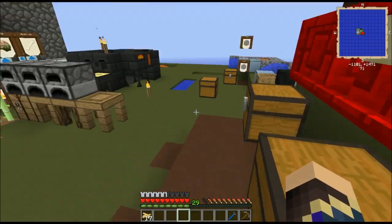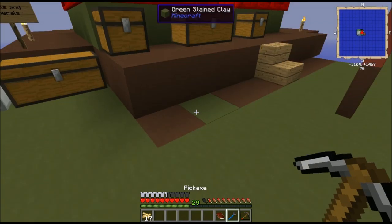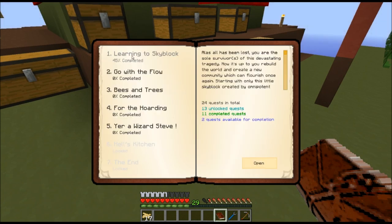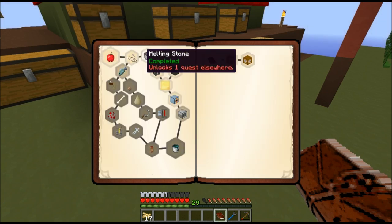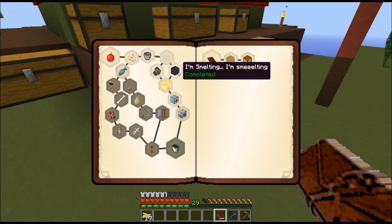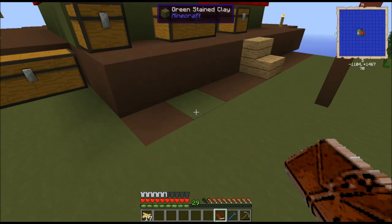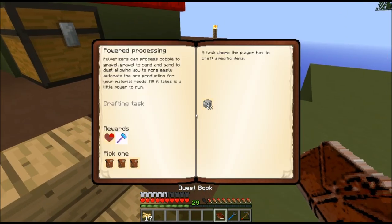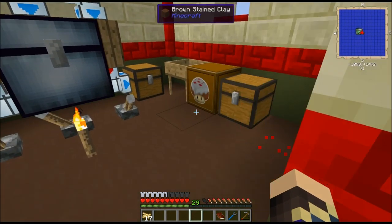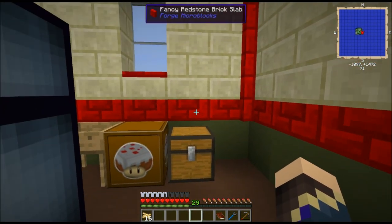I got started with the Hardcore Quest mod, which I have the book for right here, and completed the first few quests. Between episodes, I completed more of the Learning to Skyblock section, getting through Bucket Creation, Dust Creation, Ore Creation, Smeltry, all the way up to Pulverizer as the next step. I did not touch the Fishing branch, because I've not done any fishing on screen yet. Any quests I complete, I should at least show parts of on screen.